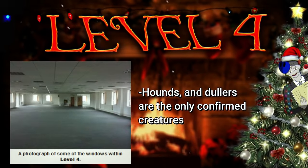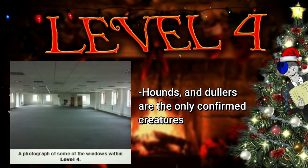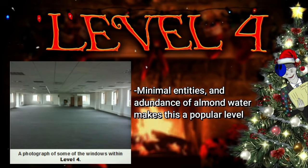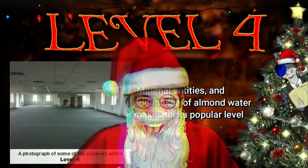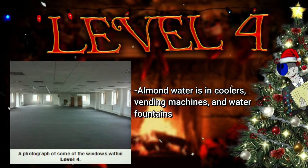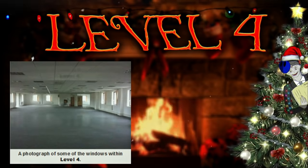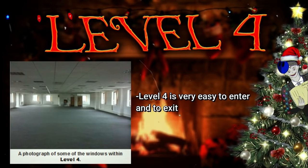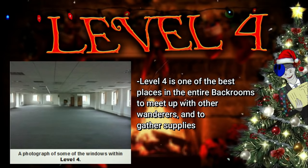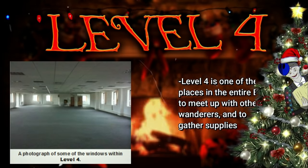There are only 2 entities that have been seen here — hounds and dullers — but one person did claim they saw a smiler, so they might be here too. Due to there not being many entities and there being an abundance of almond water in coolers, vending machines, and water fountains all over the level that never seems to run out, there are tons of people here pretty much all the time. Level 4 is considered one of the best places in the entire backrooms to meet up with other wanderers, gather supplies, and it's definitely a safe spot to rest.